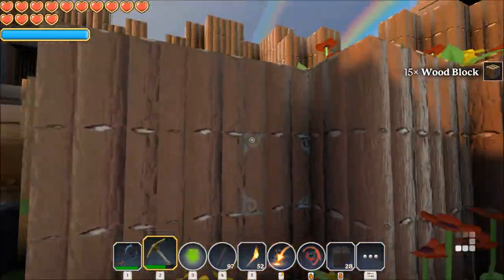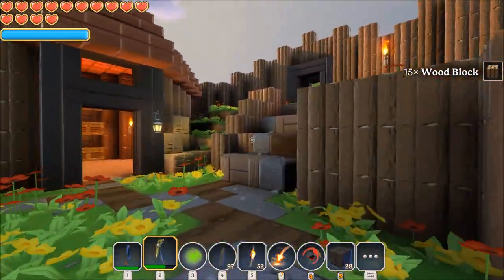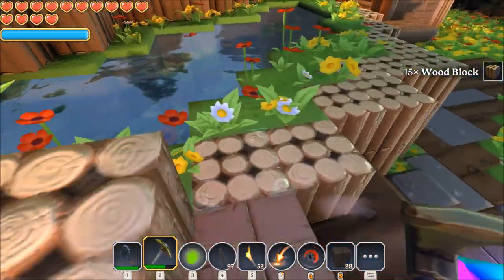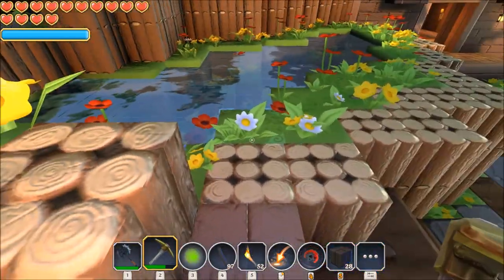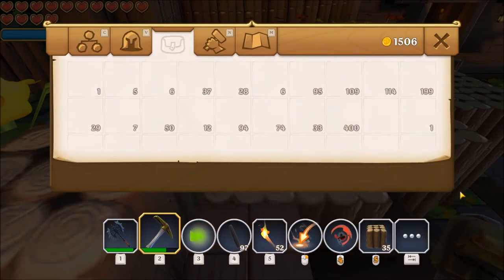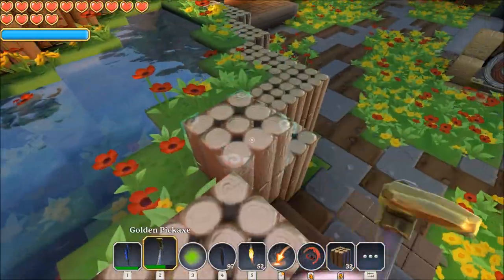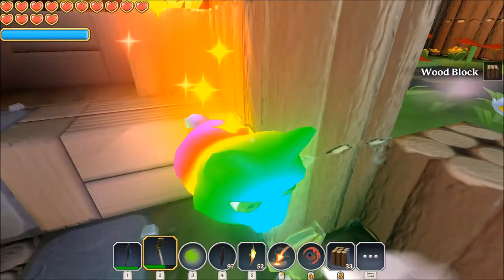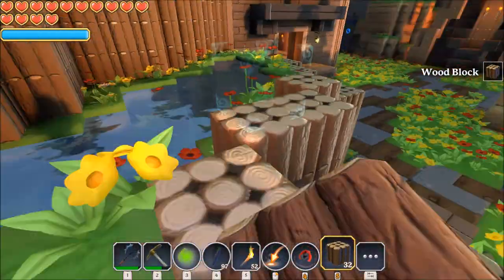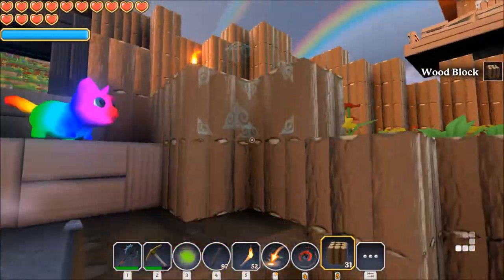Does it look better when it's flat like that and you kinda get the flowers up top? Yeah, cause then you know there's something up there. I like it better this way - you know there's something there and you can kinda come up here and be like, 'Ooh wow, look at that, it's a pond thing.' I kinda still want there to be like a ledge, almost like a rail sort of as you're walking down. So we'll go like that - I think that's good.